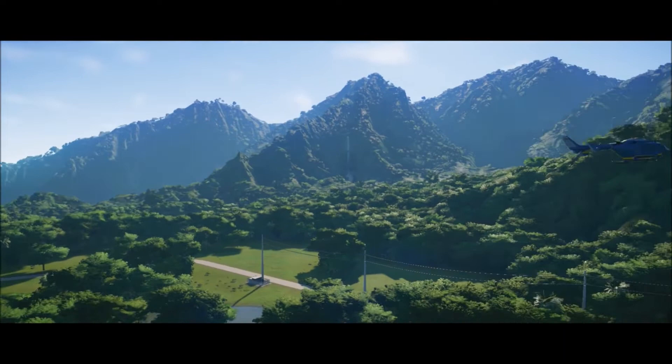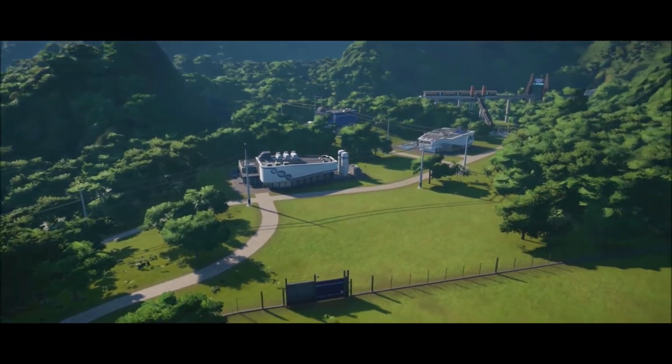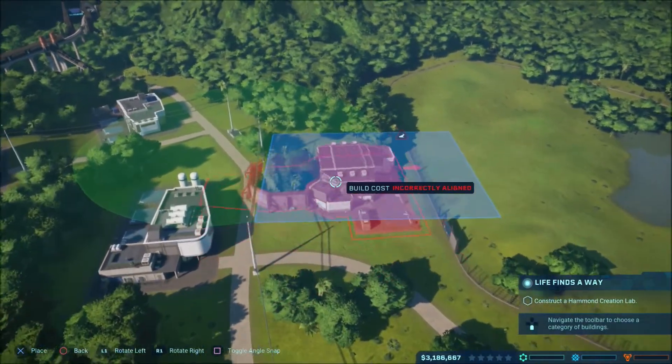There are six total islands here to unlock, all with their own challenges, such as dealing with an island that gets frequent storms or turning a failed park into something profitable. And to unlock these islands, you first have to prove yourself in the islands prior.